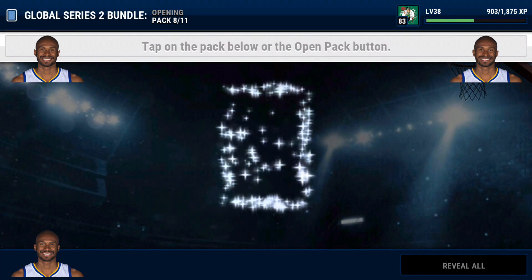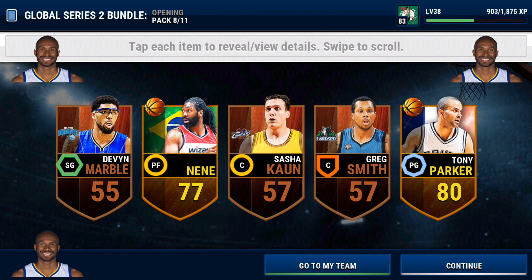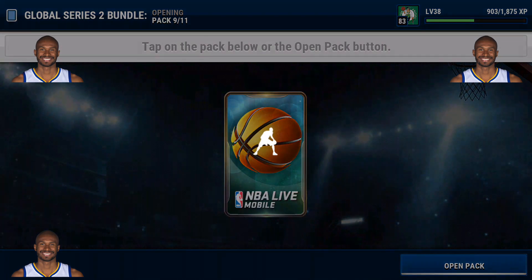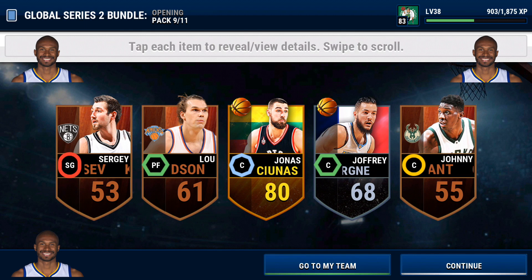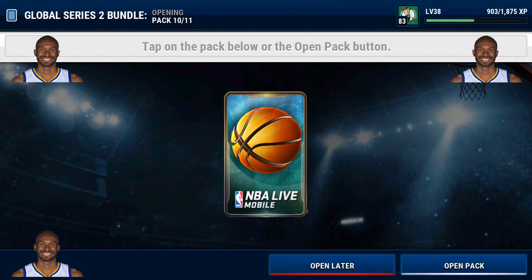Here we go baby — we pull a Nene and a Tony Parker! Tony Parker is good, he's one of those specific five cards that you need for an Elite Series 2 set. We get another Jonas out of this pack — we're nine of eleven, one more pack to go.